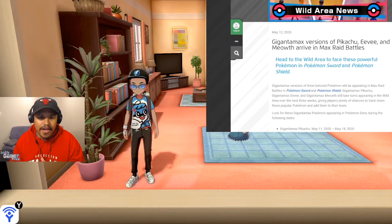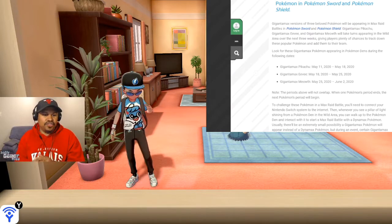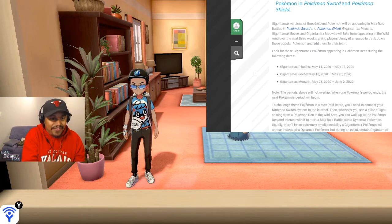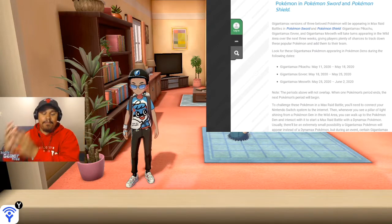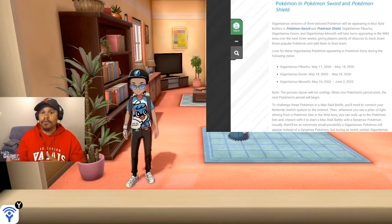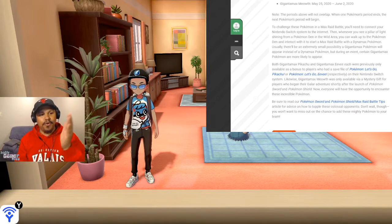The site lists the dates for each Pokemon appearing in the dens. Gigantamax Pikachu: May 11th through May 18th. Gigantamax Eevee: May 18th to May 25th. Gigantamax Meowth: May 25th to June 2nd. Put those in your calendars so you don't miss whichever one you need. The periods will not overlap — when one Pokemon's period ends, the next one begins.